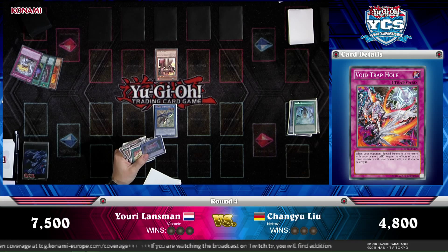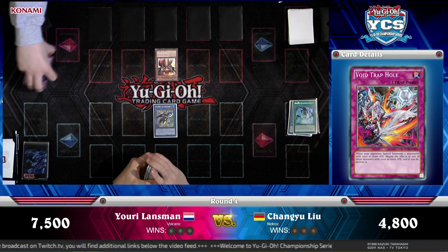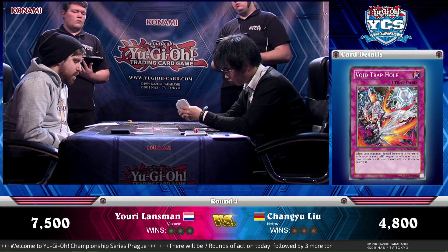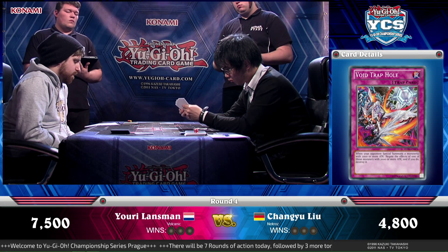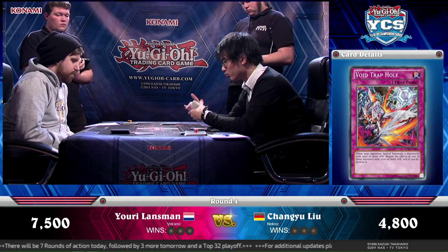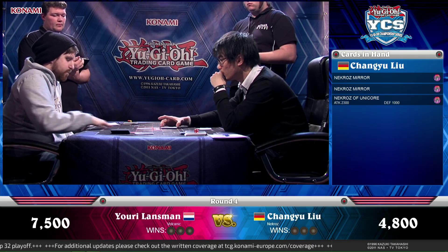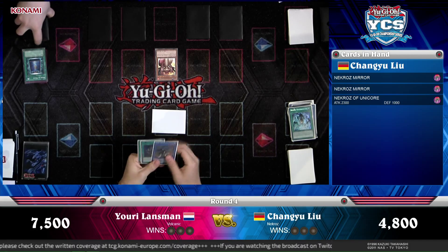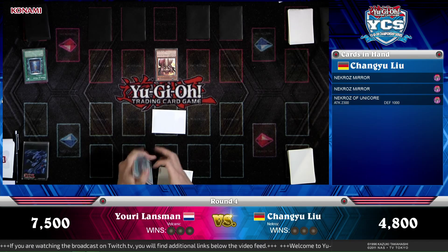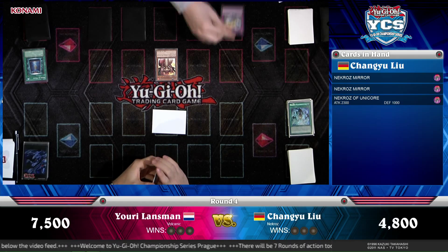He can negate the effect and banish with Void Trap Hole. One commentator would personally go for Trishla — the reason being he doesn't want effects to target, and he knows his opponent has a Fiendish Chain. Trishla stops things being targeted when discarded. But he actually went for Valkyrus — just going for a big attack. Book of Moon flips it face-down, and with only 1,000 attack it's not going to last long in Yuri's way.